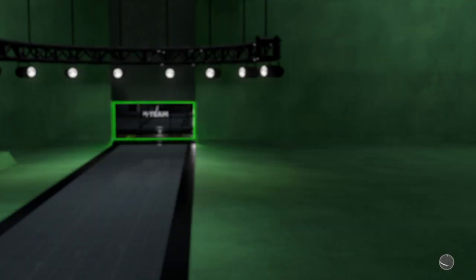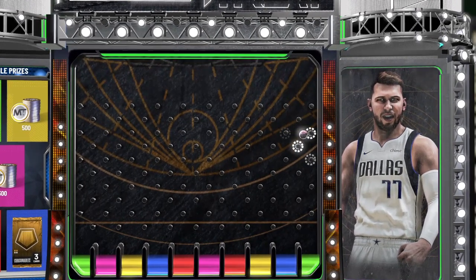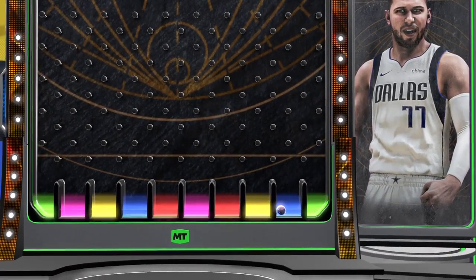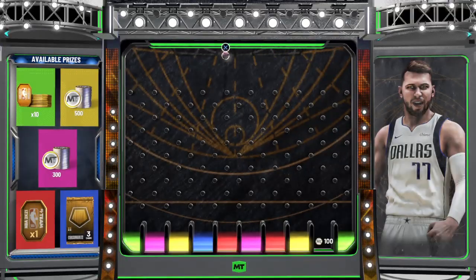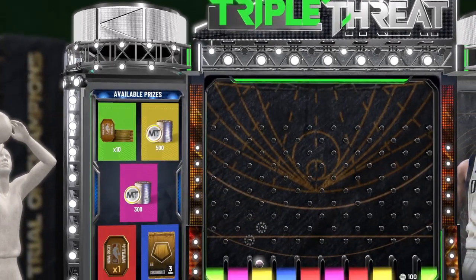Some more of the cards we got for the new pack: Rishon Holmes, one of the rewards — Galaxy Opal 98 center/power forward. Then Patrick Williams at 98, also a Galaxy Opal reward card for this Season Rewind. We got 10 tokens. We got Pink Diamond Stanley Johnson. Good drop — let's see if we get lucky enough to make it count for 10 tokens. We're in the game but we are not there. Got a consumable pack instead.